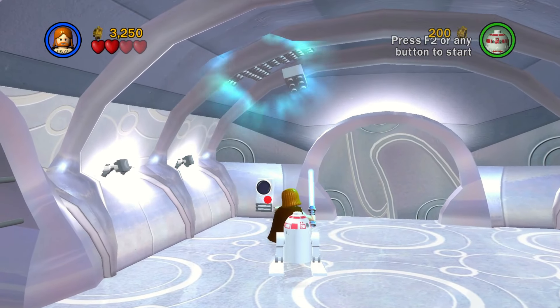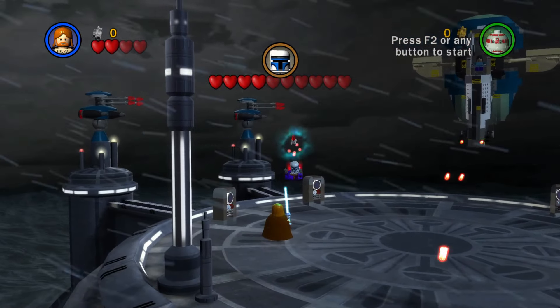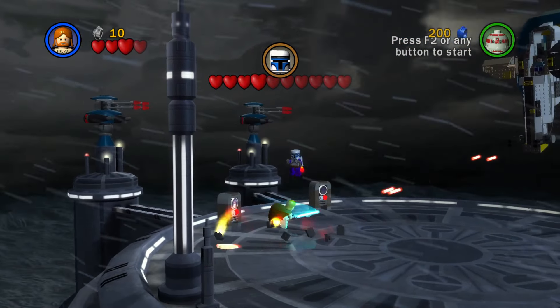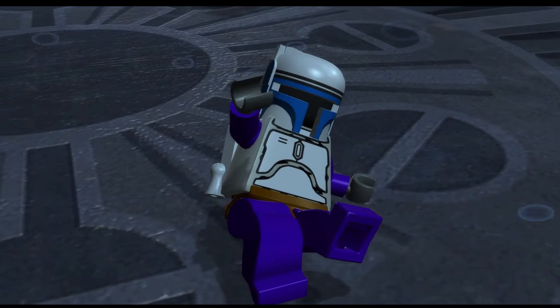Use a force press to reveal this panel and fight Jango. Fight him as normal, except instead of deflecting the rockets with the force, just deflect bullets back at Jango from his Slave I ship. This level is now done.